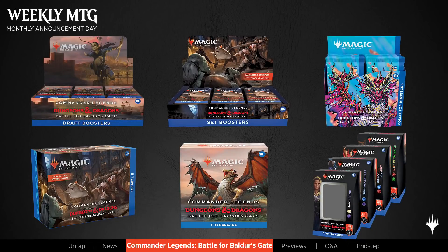These are the various products coming with Commander Legends: draft boosters, set boosters, collector boosters, bundles, pre-release kits, and four commander decks. The four commander decks are: a black-white Party Time deck, a black-blue Mind Flayers deck, a red-blue Draconic Descent deck, and a red-green Exit from Exile deck.